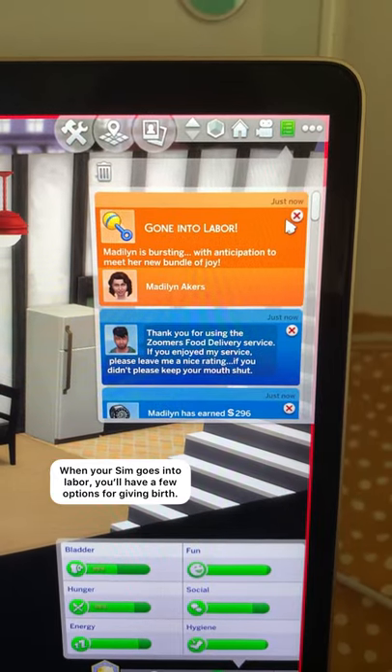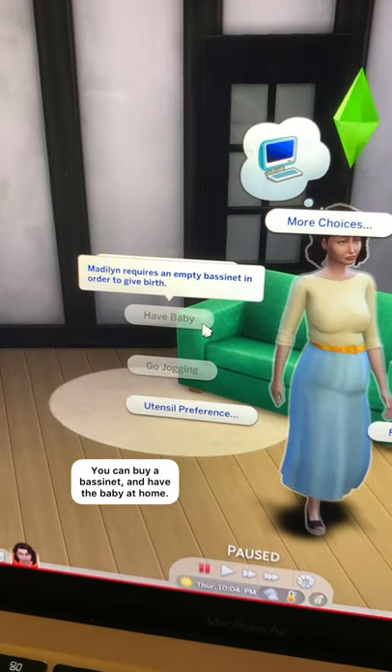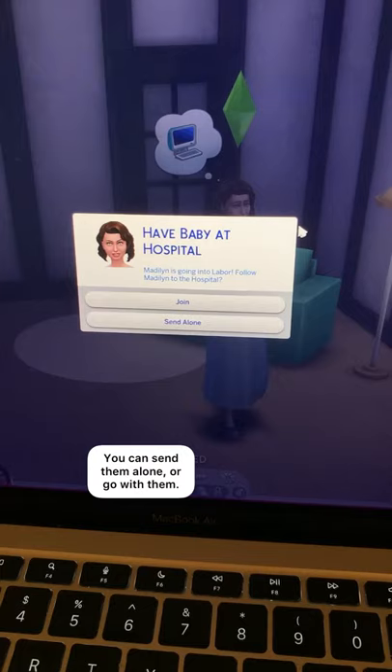When your sim goes into labor, you'll have a few different options for how to give birth. You can buy a baby bassinet and have the baby at home, or you can choose to have the baby at the hospital.